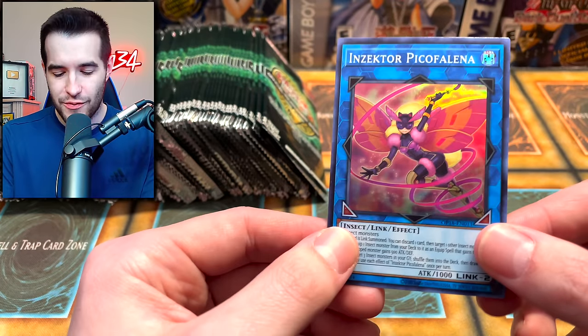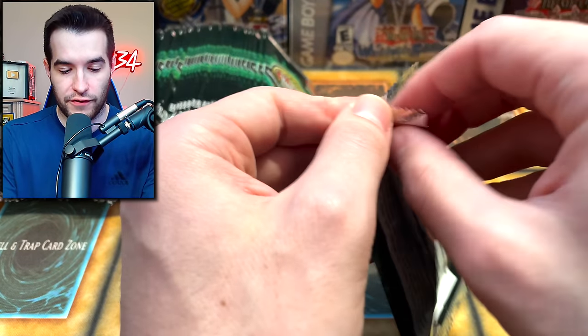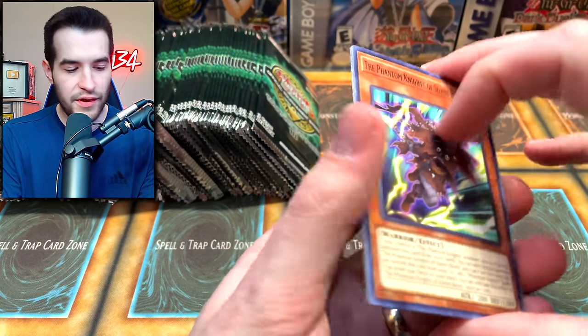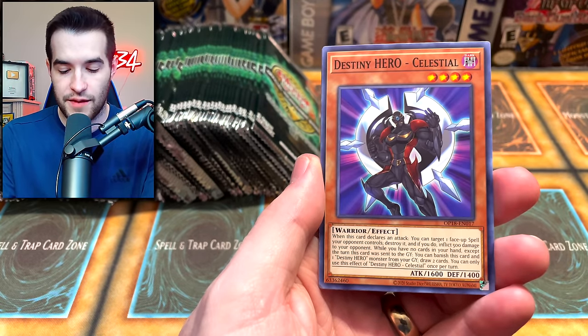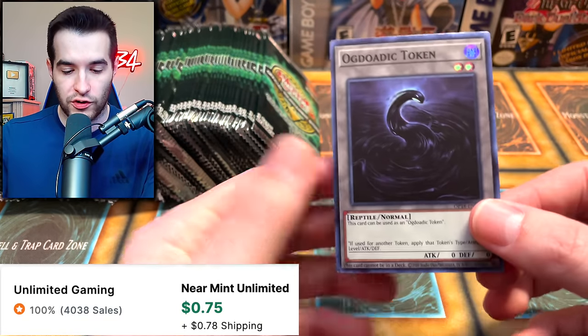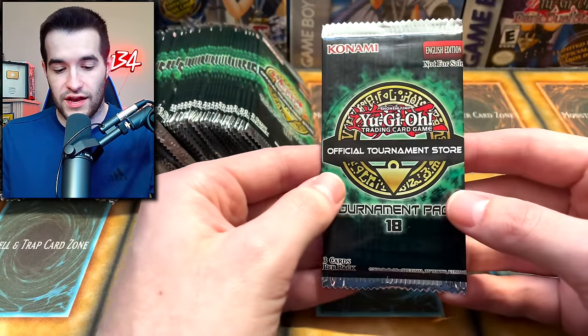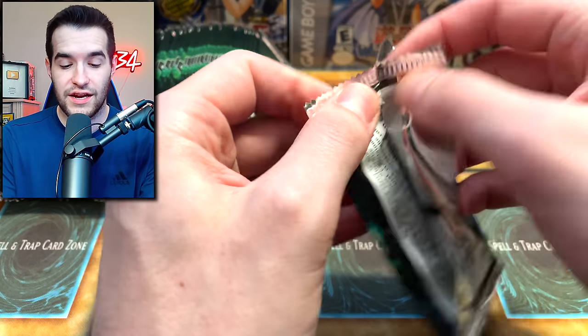Interesting that we have another super rare reprint of Insector Pika Felina — it's the same foil rarity and everything. Celestial needed a reprint because the foil versions were kind of a couple bucks. And since everyone's using it for Destroy Phoenix Enforcer, and since we're reprinting Fusion Destiny in here, it makes sense to be in here. Ogdodic Token — those tokens usually do well with the people that play the deck.